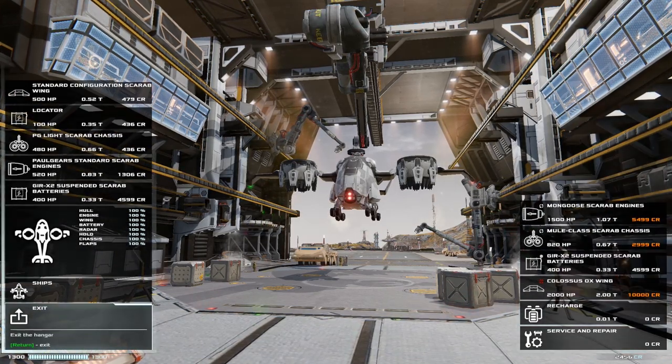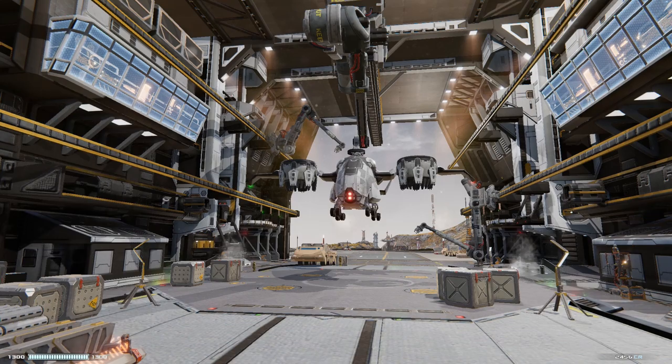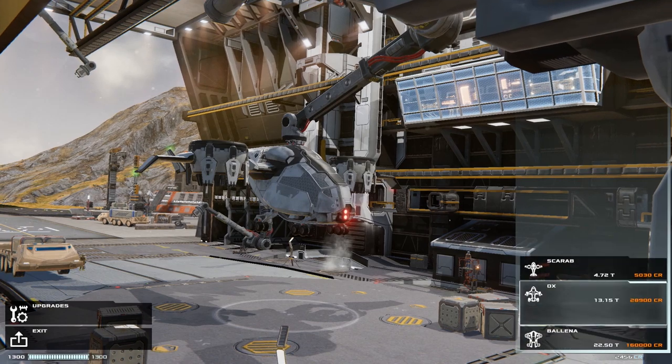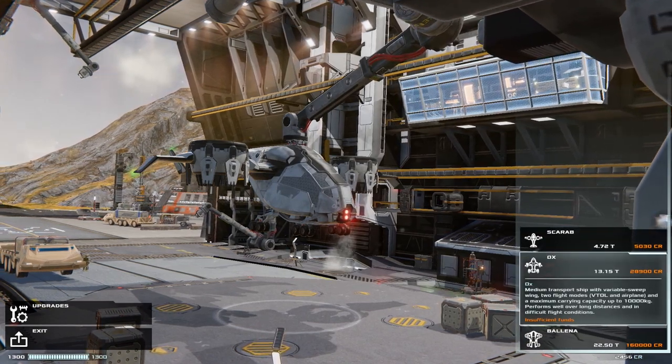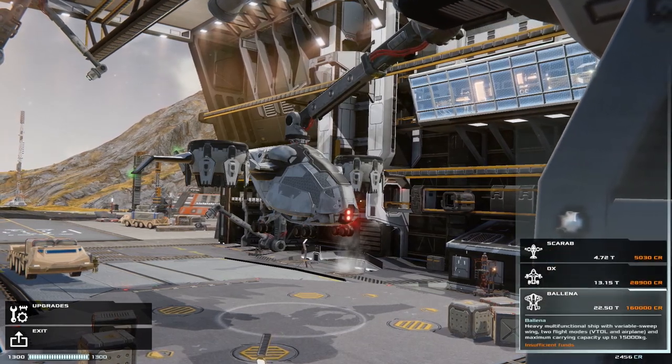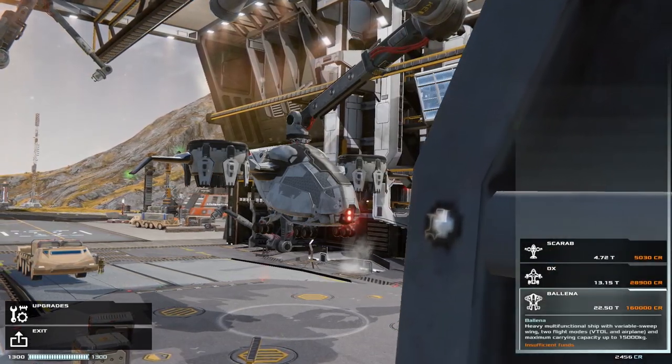Let's exit. How much is a new ship? Just curious — it's 160,000 credits for the Bellino and 28,000 for the Ox. I could probably get the Ox pretty quickly. I'd like to work my way through the ships, but we're going to leave it off here since we're out of time.